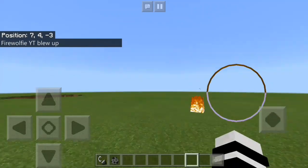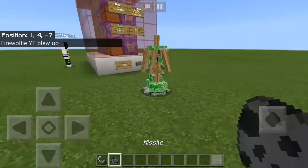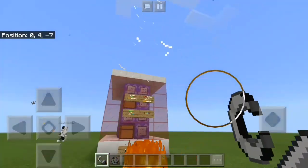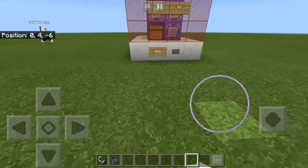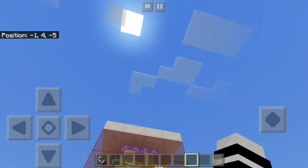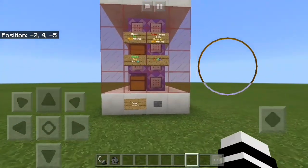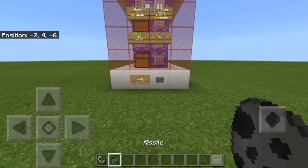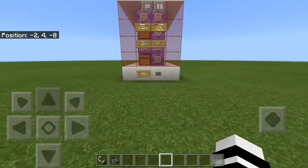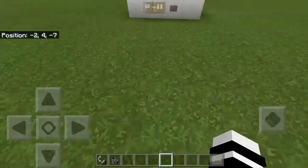You can place the missile anywhere you want — on top of your friend's house or anywhere, it's all up to you. Also, if you forgot to place a target and you already flew the missile, to use it again what you want to do is reset the command box and all of the systems by pressing this button. First let's put the missile — it doesn't work — so to make it work press this reset button.